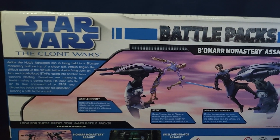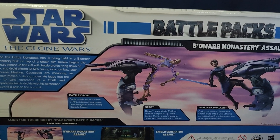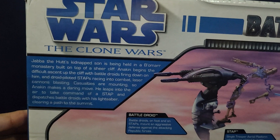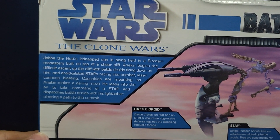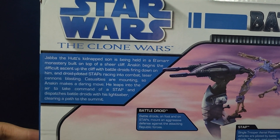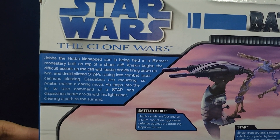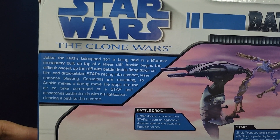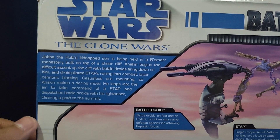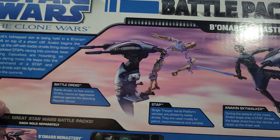On the back, you've got a nice little description, a picture of the pack, the STAPs, and an Anakin and the battle droid. The description reads: 'Jabba the Hutt's kidnapped son is being held in a Bomar Monastery built on top of a sheer cliff. Anakin begins the difficult ascent up the cliff with battle droids firing down on him and droid-piloted STAPs racing into combat, laser cannons blasting. Casualties are mounting, so Anakin makes a daring move — he leaps into the air to take command of a STAP.'